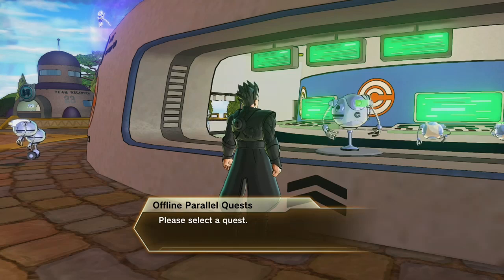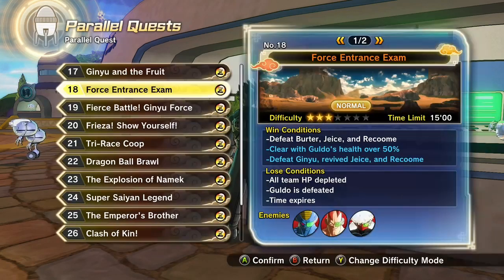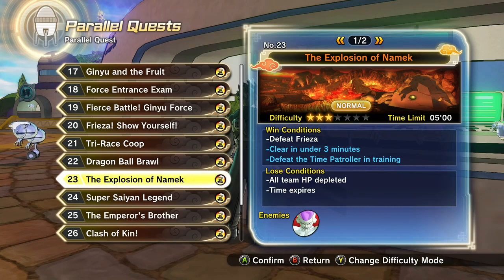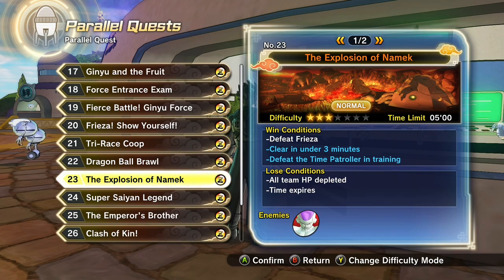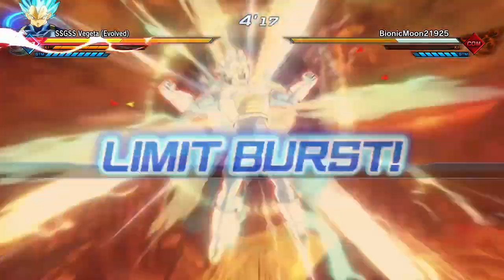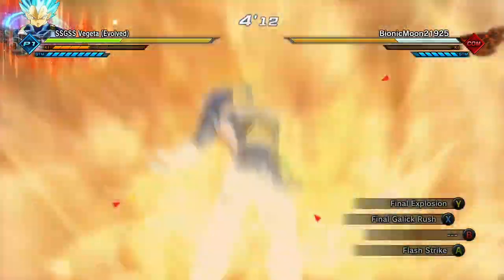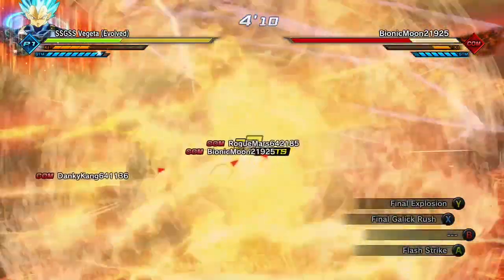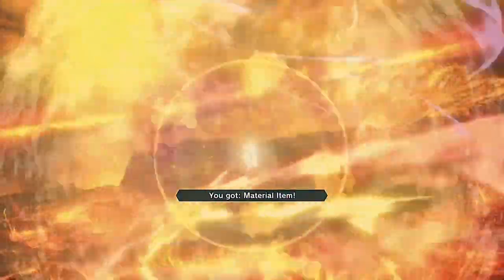One way to farm TP medals is actually farming Dragon Balls. The best way to farm Dragon Balls is doing Parallel Quest number 23, The Explosion of Namek. All you have to do in this Parallel Quest is fight Full Power Frieza and three NPCs at the end. The best way to complete it fast is to use Blue Evolution Vegeta, use his Limit Burst, then get all three NPCs close together and use Final Explosion. They usually don't have enough stamina to block it so they end up dying anyway.